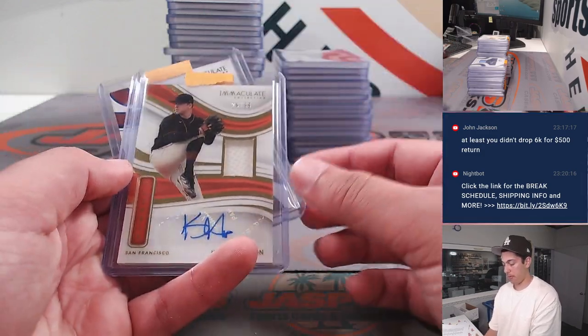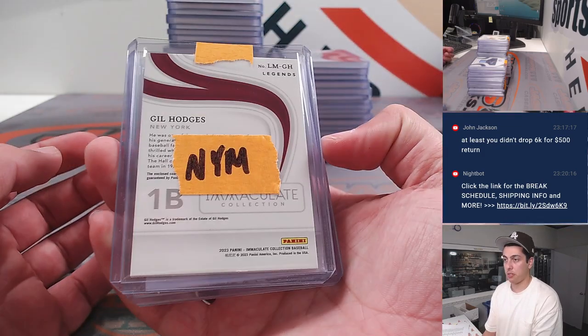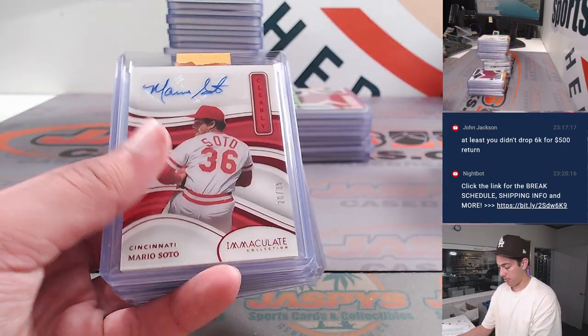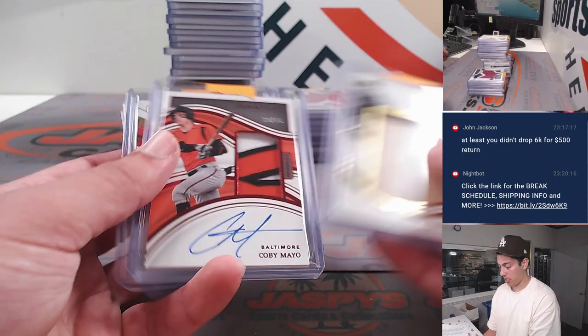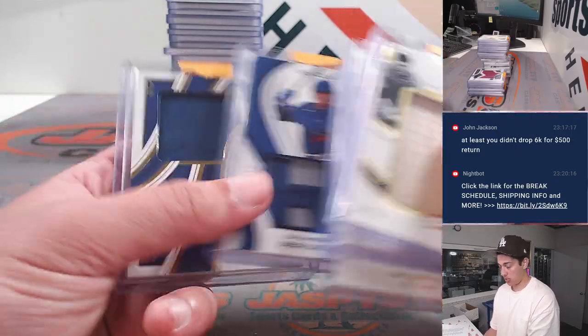That one's going to the Dodgers — it was randomized. Kyle Harrison. Gil Hodges. Gil Hodges is actually Mets edition. Rodriguez. Mario Soto. James Wood. Sal Freelich redemption. Bill Dickey.